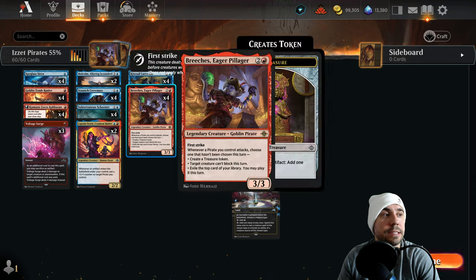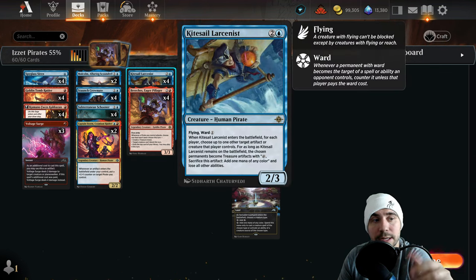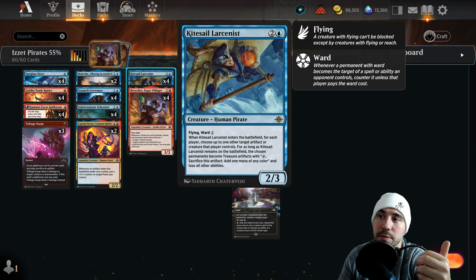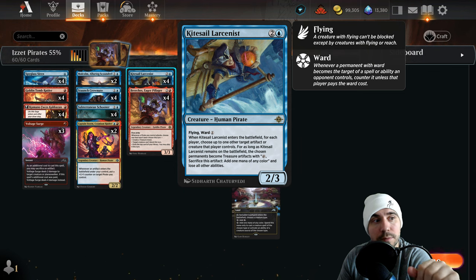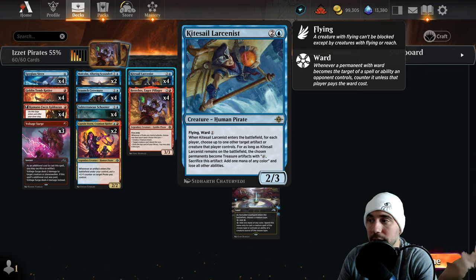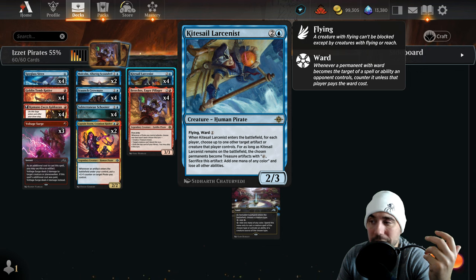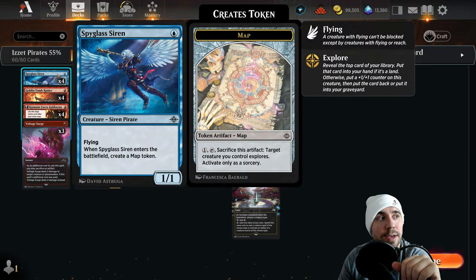We're running Breach's Eager Pillager — it's got first strike. When a pirate you control attacks, choose one that hasn't been chosen: create a treasure, target creature can't block, or exile the top card and you may play it this turn, giving you card advantage. That's why it's awesome. Kite Sail is also a really good card — it uses tempo, letting you lock down one of your opponent's creatures or target another artifact.